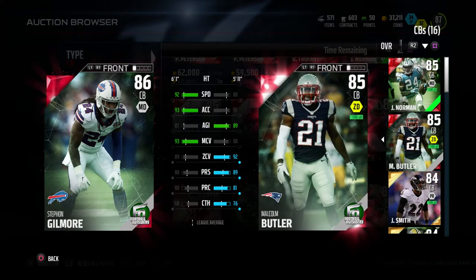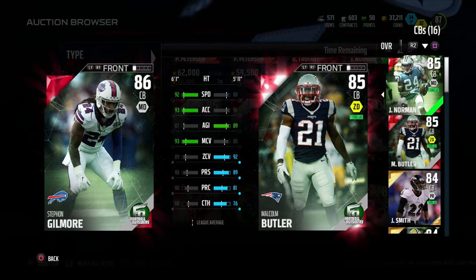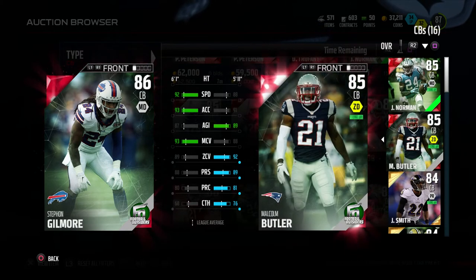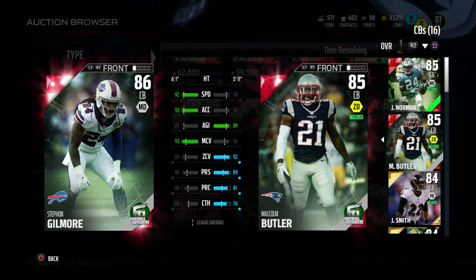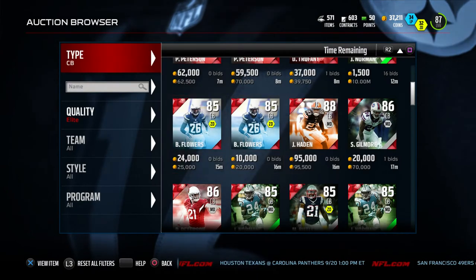I don't believe he's going for over 70k. Comparing him to Josh Norman and Malcolm Butler — who we pulled in my previous pack opening — he's got better speed than both of them and is a little bit taller, but they beat him in coverages. Malcolm Butler not by that much though, so he's a decent corner.